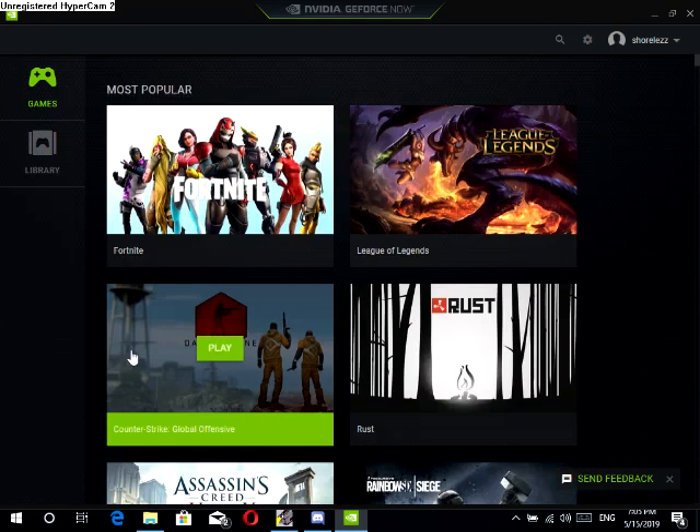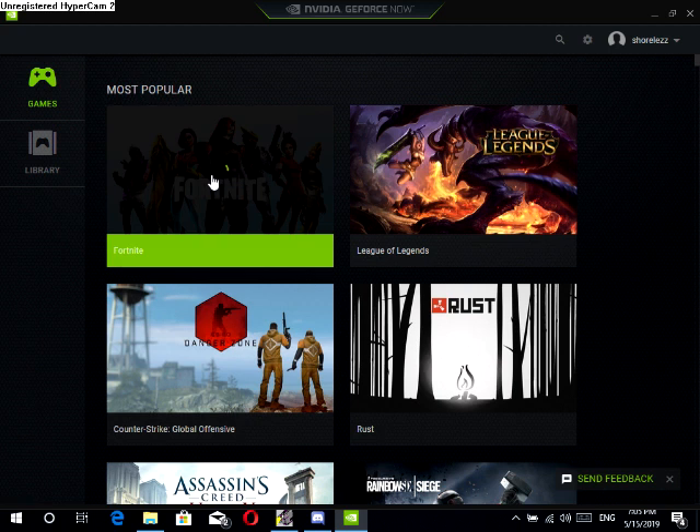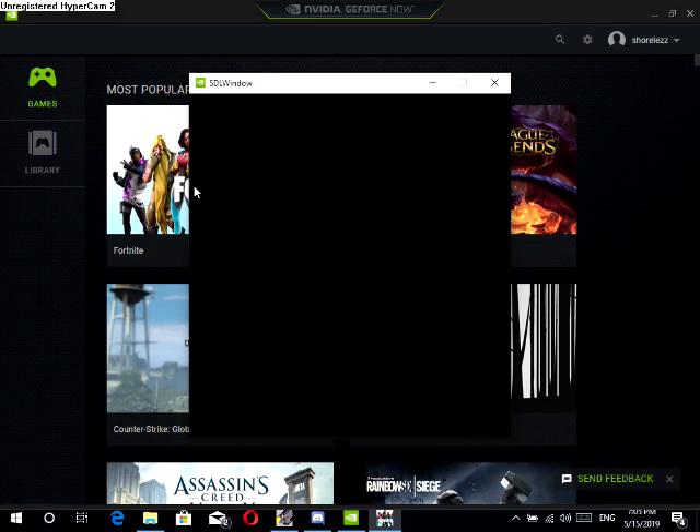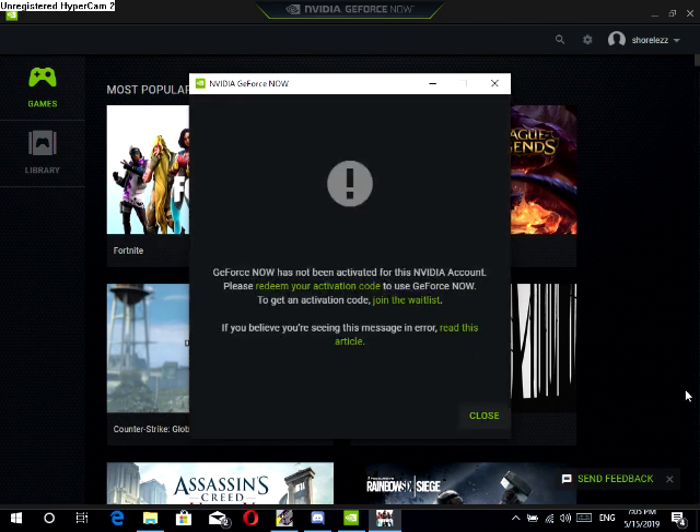As you see, I'm gonna show you how to get GeForce Now to work for free. Because look, it will not work — so let's play Fortnite — it will not work. Look, this is so sad, guys. When you press this, it says I need to activate it. What is this? Let's make it active.